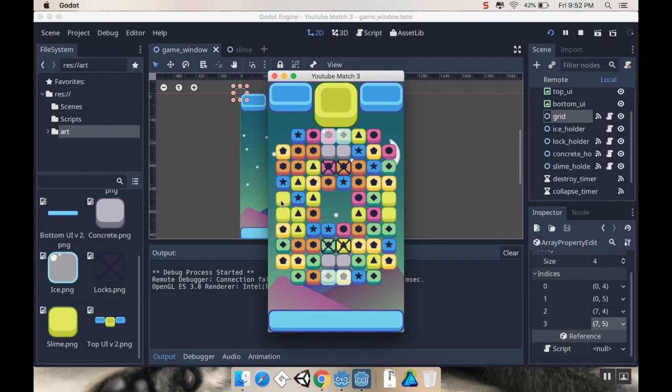Hey there, welcome back. So today we're going to be making these slime tiles, or at least starting to. Today we're just implementing the functionality of having them spawn where we want them to, and then if we make a match near them, they go away. Next time we will be adding in the functionality to make them expand and take over the board, but let's get started.